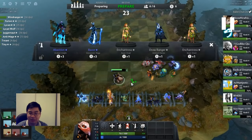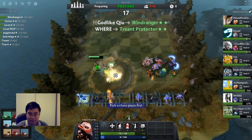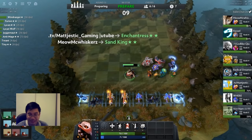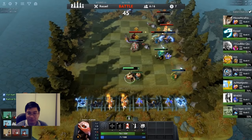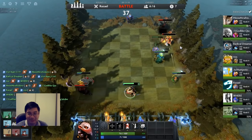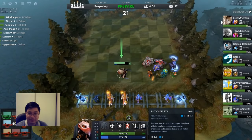We found more Enchantress, and this proves the rate table is helpful — sitting at level six, we're finding more three-cost units than at any other level. Very soon we'll go to level seven and I'll show the rate table decision-making there too. I'm juggling units desperately — I saw a Necrophos so I likely won't need Abaddon. Sitting on two Enchantress means I really want more or a Lone Druid. With three Warriors and three Elves we're quite strong, and Tiny does good work when he tosses the right target.